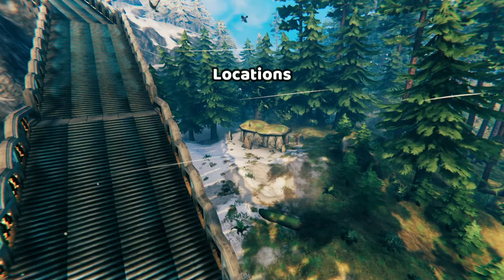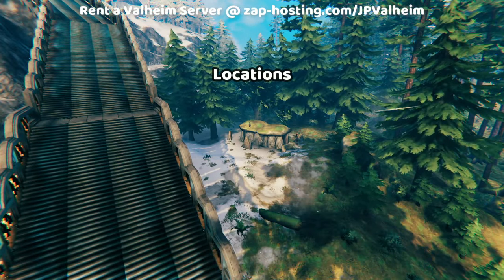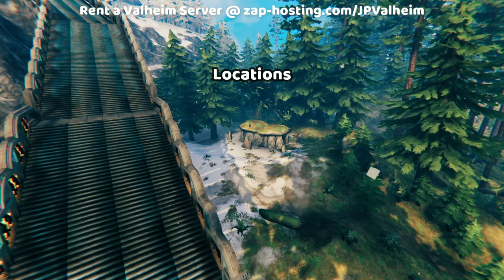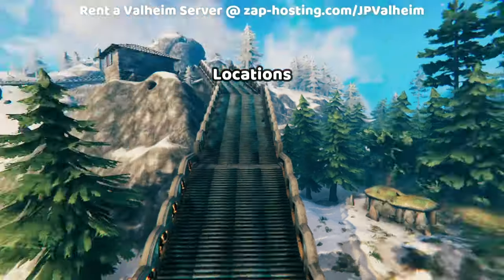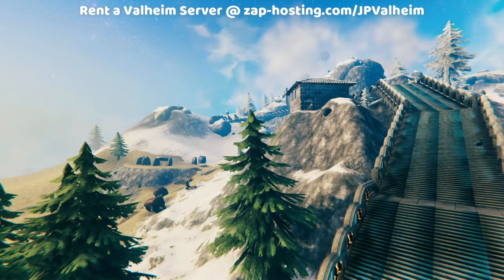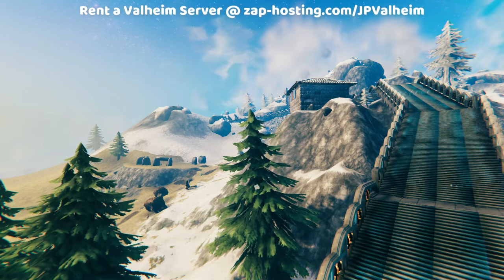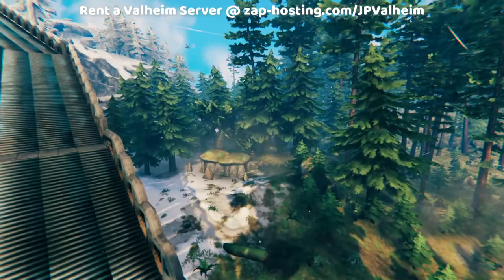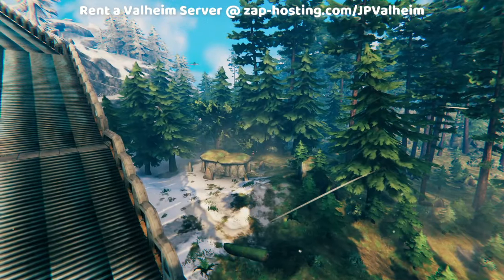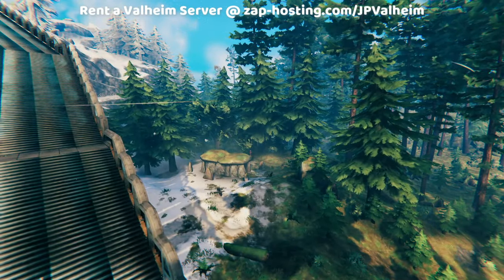We'll need to start with a clearer understanding of what a location actually is in Valheim. There is a crypt — that's a location. At Stonehenge off in the distance with the locks and the brute, that is another location. Locations are also referred to as points of interest by some players and fanbases.